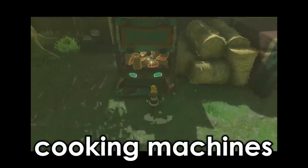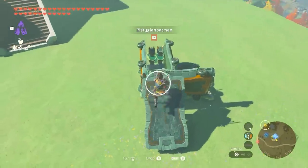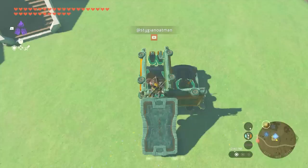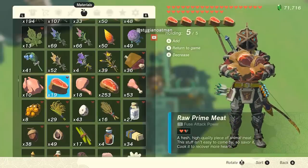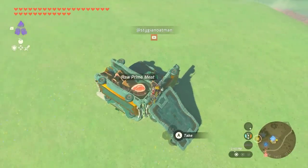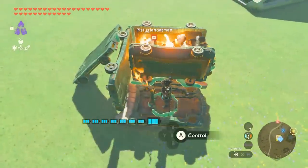Cooking machines are so hot right now. Yesterday it was Ant's cage oven. Today it's Stygian's Zonai roasting machine. This thing can hold up to 20 meat. That's a lot of meat. That's what she said. Activating the steering stick turns on the flame emitter.